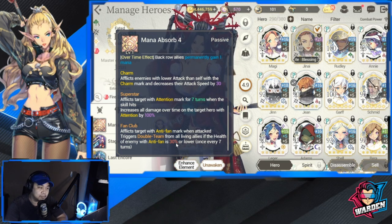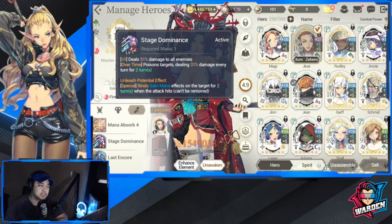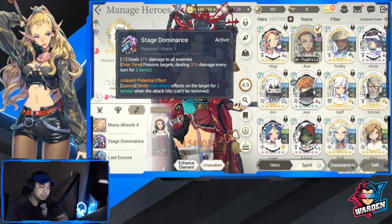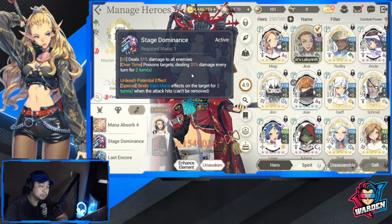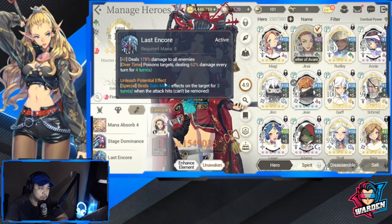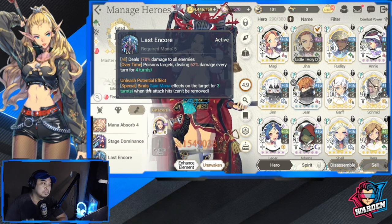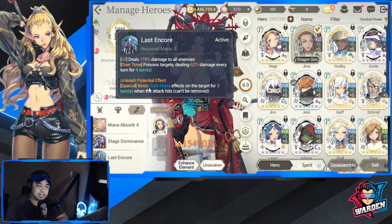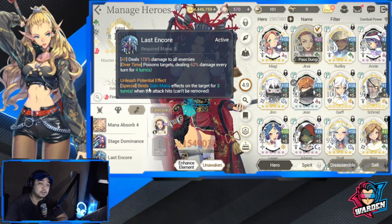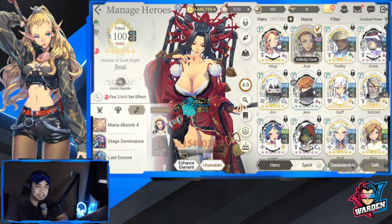As for Jenai's S1, it deals damage-over-time and binds mana for two-thirds, and the next also binds mana for three-thirds. She's there to control damage-over-time but mainly to afflict Charm so that the two other Stories heroes can shine in PVP.